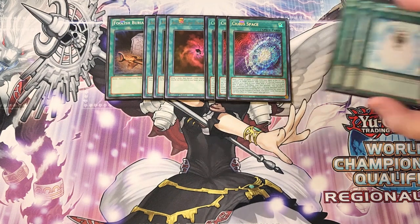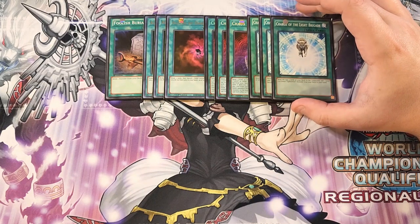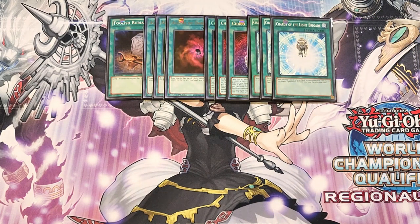We then play three copies of Charge of the Light Brigade. This card lets you send the top three cards of your deck to the graveyard to add a level four Lightsworn monster from your deck to your hand — specifically your copy of Hand of the Lightsworns.